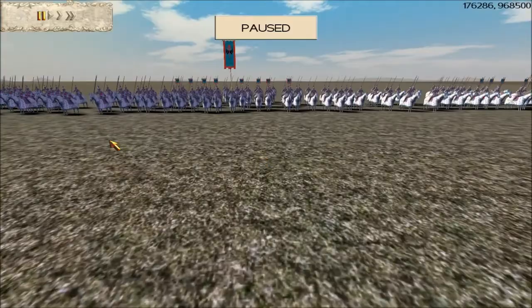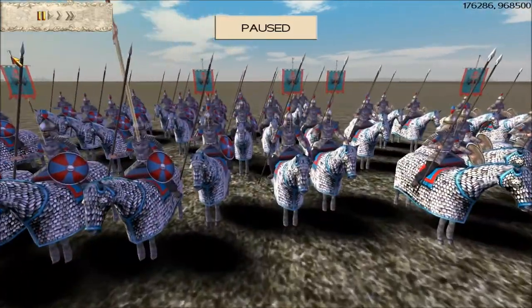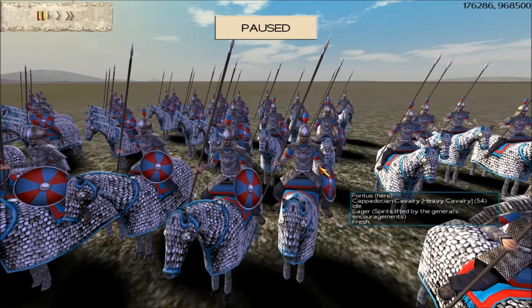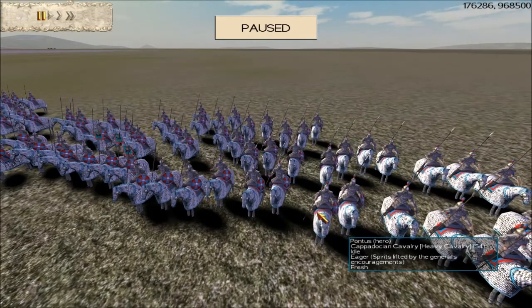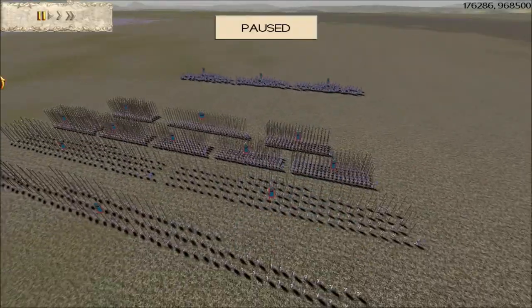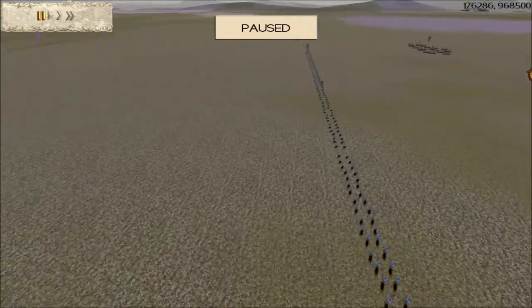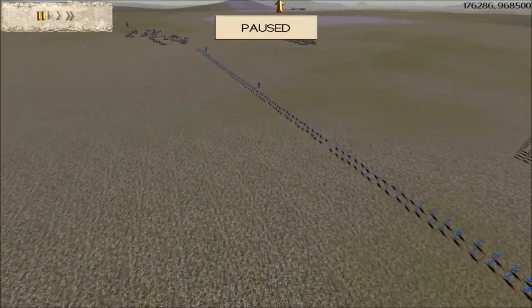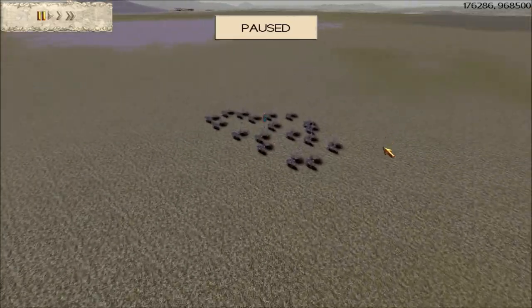Now we move on to the Cappadocian cavalry — this is the Pontus heavy cavalry. He's got 8 upgrades on there: 2 experience stripes, gold shield, and gold attack. That makes them quite tough. He's got 3 archer units to give his big 120-man units archer cover. And also he's got a scythed chariot — a heavy scythed chariot.